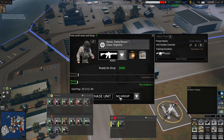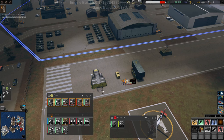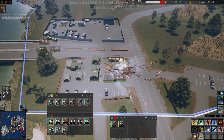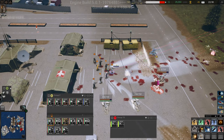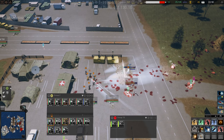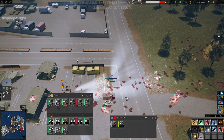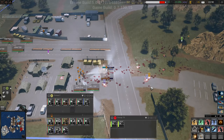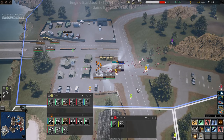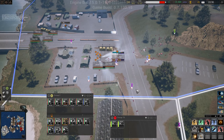Quite a bit of money actually. For group one - purchase. Group two doesn't have an engineer - where is Martin? Oh he's here. So the engineer we just ordered for group one then needs to go into group two. Well, we're getting some kind of defense going here.